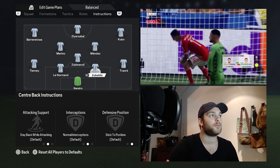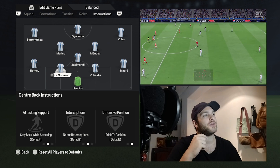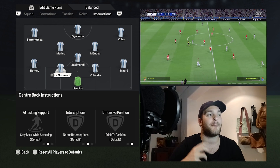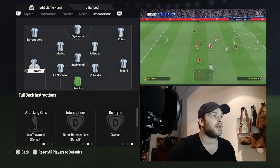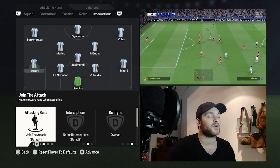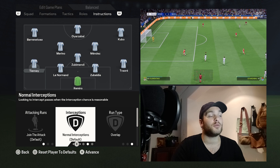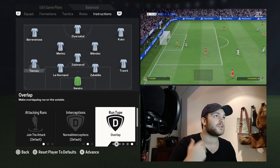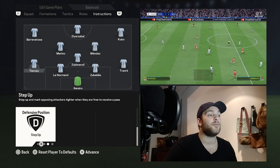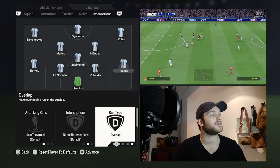In the defensive department, both center-backs are set to their base instructions. There's a very mirrored theme with this formation — what happens on the left happens on the right unless a major change is required. Moving to the left back and right back, they have the same instructions. Kieran Tierney and Traore are both set to join the attack, adding pace down either flank. Normal interceptions are on, with an overlapping run type consistently providing width. Their defensive positioning is set to step up, imposing an aggressive nature on the opposition.